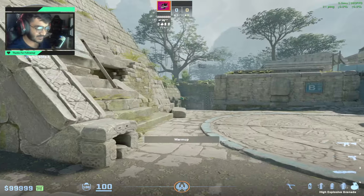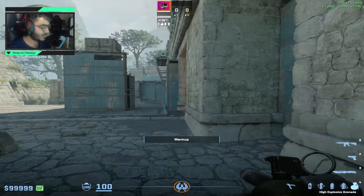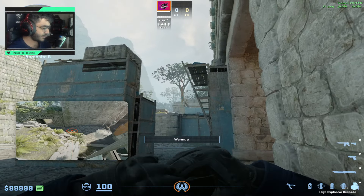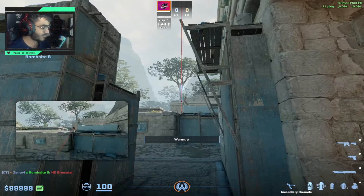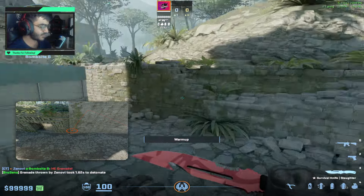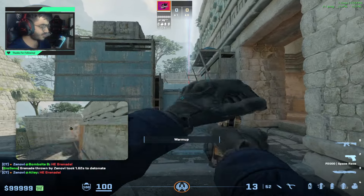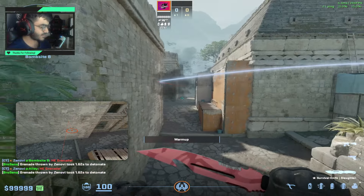You can also couple a nade with these mollies. You can get right here, aim in this area, and do a run throw. This is also very helpful if you want to stop the terrorists or slow them down. You can use the same lineup as the Molotov and it's going to do the same thing.